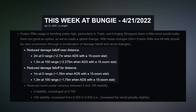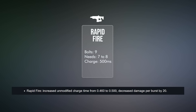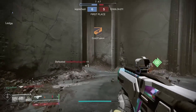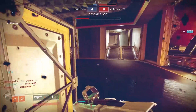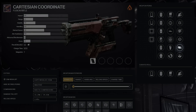All fusions got a significant range nerf after Witch Queen, plus a stability nerf and a specific nerf to rapid fire frames. Now you need 8 out of your 9 bolts to eliminate guardians at 6 resilience and up, and rapids charge slightly slower at a 500 millisecond charge time. But even with all those changes, Cartesian is an absolute beast. It just can't reach those 20 meter kills, but it can still reliably hit 15 meters with speed and aim assist like no other.